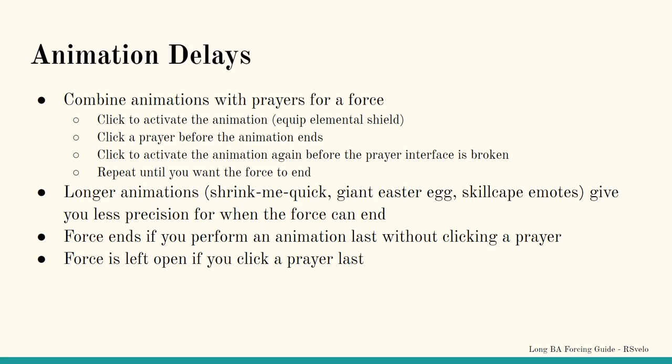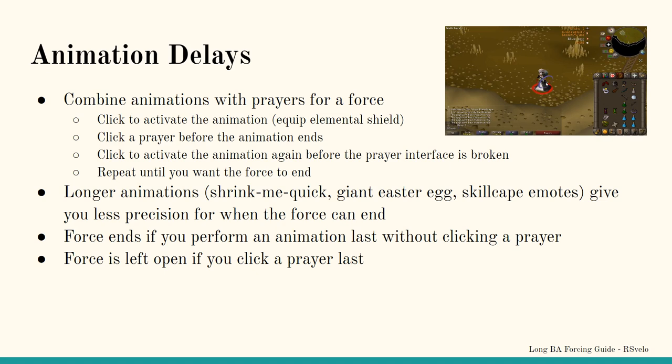Other means can be used in conjunction with prayers to ensure the force is not broken prematurely by deaths, call changes, or anything else. These come in the form of animation delays. For the purposes of forcing, animation delays act as a bridge between interface stalls. The act of combining these two things is called chaining. Take an item with a short, activatable animation, like an elemental shield — it has a 2-tick equip animation, while most other items have a 1-tick equip animation. Click to equip the shield, and sometime during the 2-tick animation, click a prayer. This adds one prayer interface to the end of the equip animation, which acts as a normal prayer stall. You can equip another elemental shield and repeat the process indefinitely to force for as long as you need.